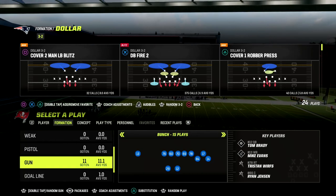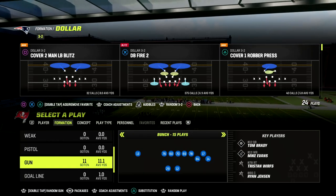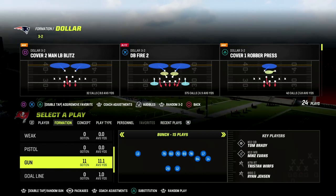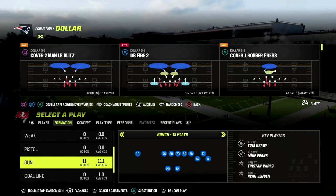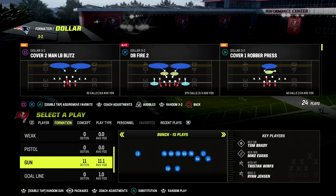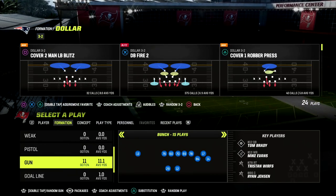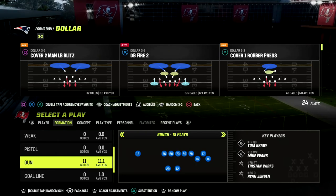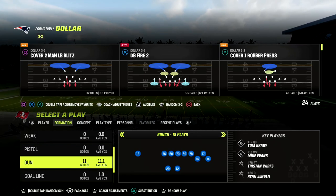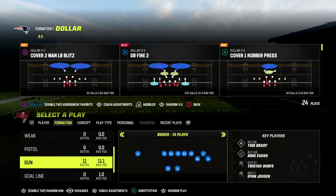If you're new to the channel and you want to learn how to run the Pittsburgh Steelers bunch, which is what we're talking about in this video, you can check that entire ebook out by joining our Patreon. Everything comes with membership — it's only $10 to sign up and gets you access to all of my Madden 23 offensive and defensive ebooks. We've got over 20 ebooks in the Patreon right now. The link is down in the description below if you want to check it out.